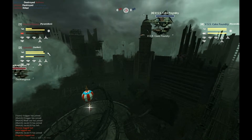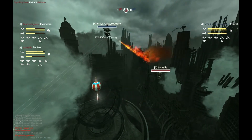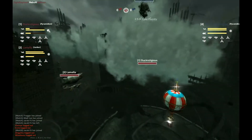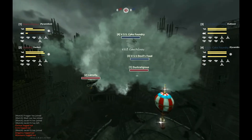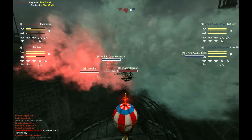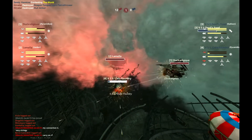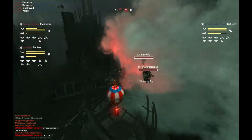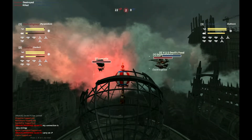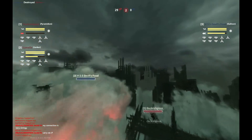Cake Foundry is in a 2v1 — not a good situation. Duck Religious just had its balloon popped; I'm guessing that was probably a balloon fire. Cake Foundry is in a position to not de-cap, but I don't know if it's blocking. At any rate, the ducks are still sitting pretty. I thought they needed to clear that target to get the point capped, but that is not the case. Cake Foundry is probably going to get wrecked — sure enough, double perfectly timed mortars from Duck Religious and Lamella. Very nicely done from the ducks.